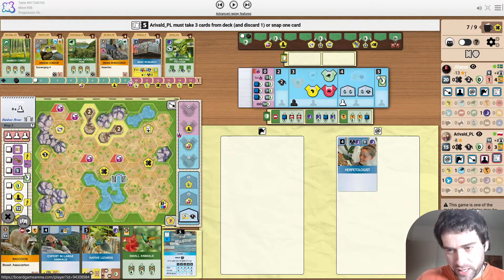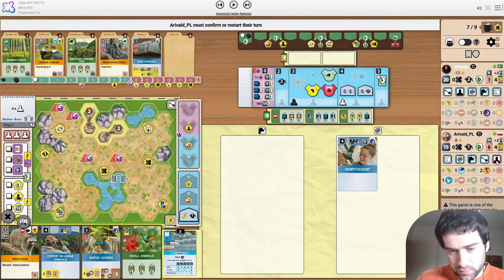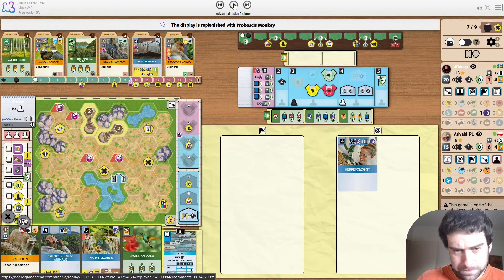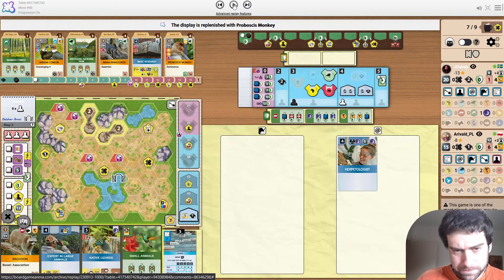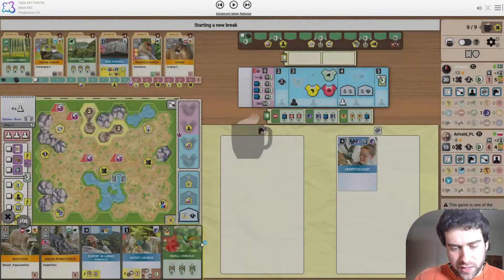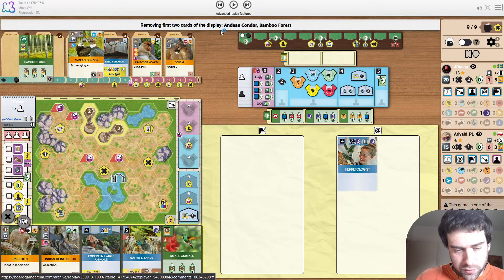Yeti is the one to trigger the break — they're both going to draw cards anyway, so might as well get an X token while doing it. He snaps up the Reptile Breeding Program since there are a couple of reptile projects. That tells us the opponent probably has a reptile — almost certainly. Could be like the European Adder that hypnotizes. Yeti then snaps up the Rhino. Snapping now makes sense instead of drawing randomly because you probably want to keep most of these cards.